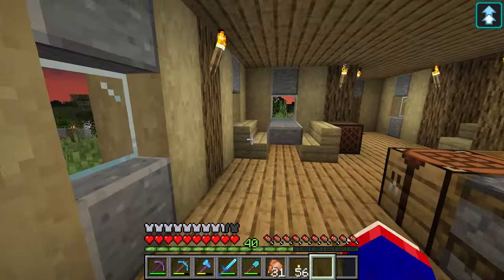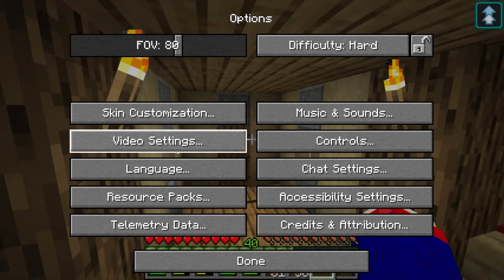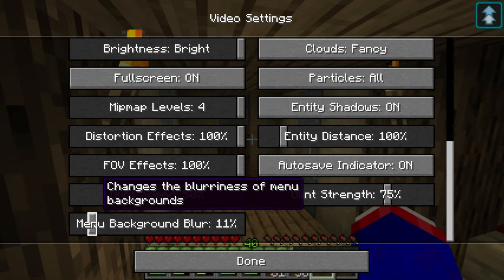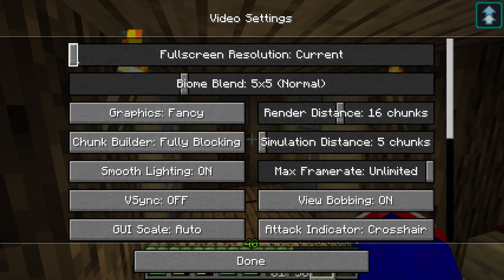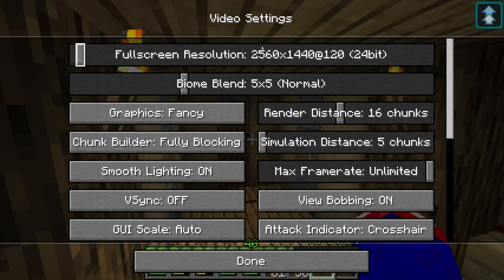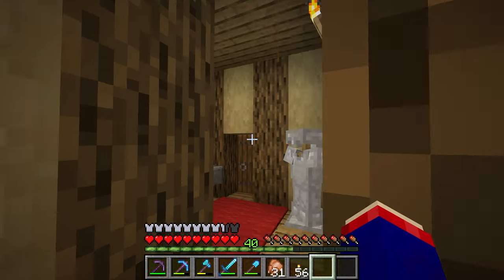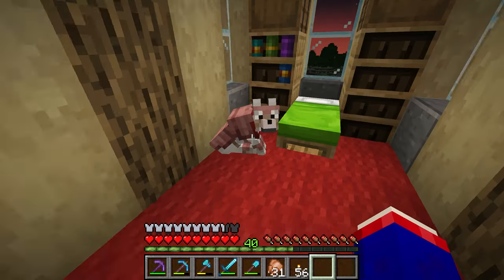One of the things I noticed is a new change in 1.20.5 — if you go into video settings, you can actually set the menu background blur, which is kind of cool, and you can also change your resolution. If you noticed any differences in video quality, I apologize for that.